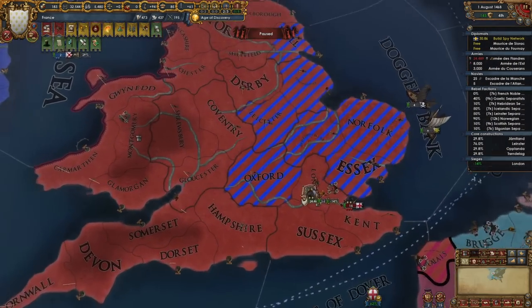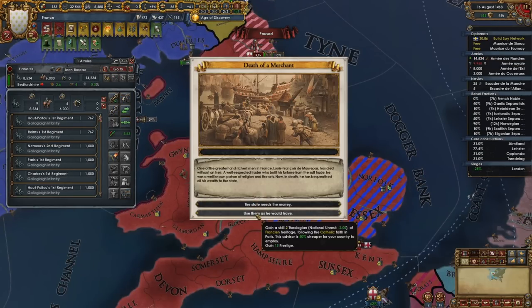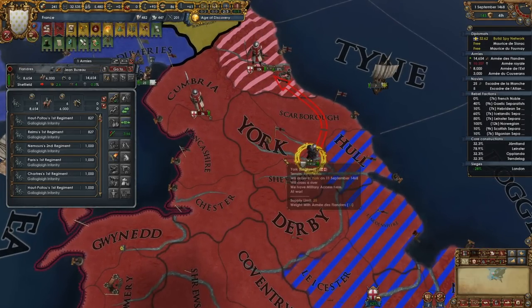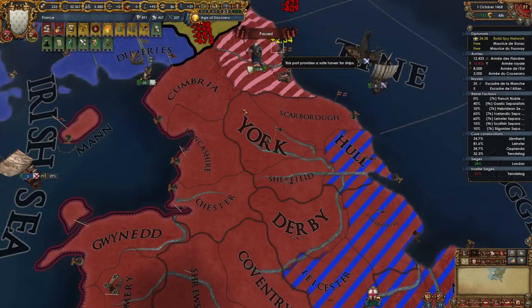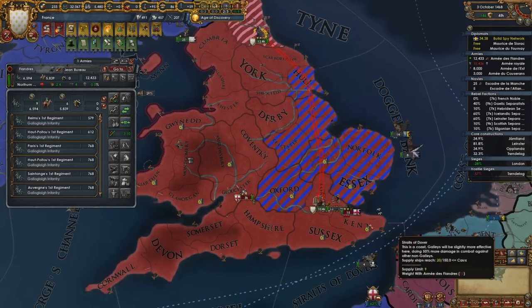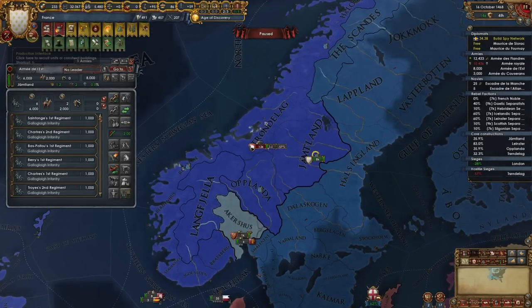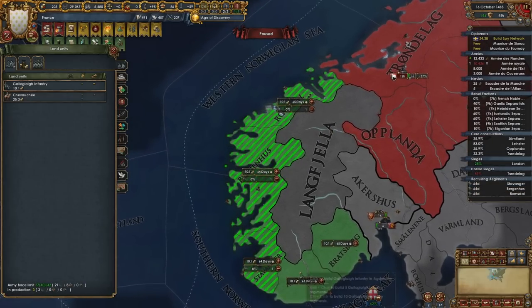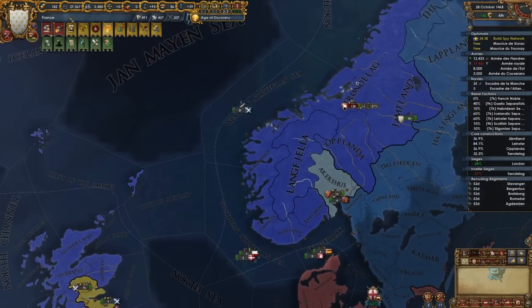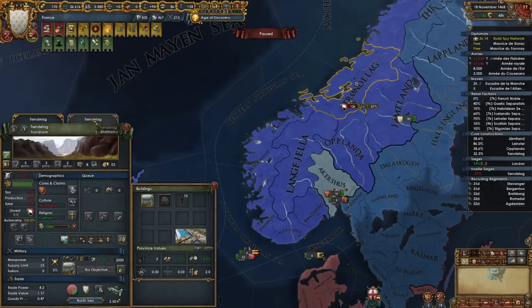They're probably going to win that siege. The state needs money or prestige — I will definitely take the money. Get out of here, you clowns! That's a stack wipe too — nice! We've got rebels popping. This is fine — I need to get a couple more men in the field, which is fine. We've got some force limit down here so let's get those five more men. They're on a fort siege, so that's fine.